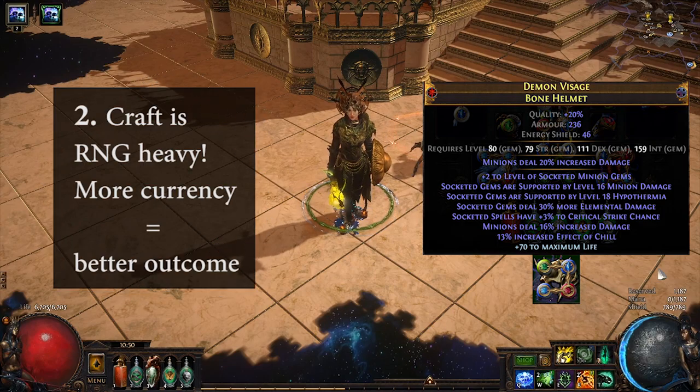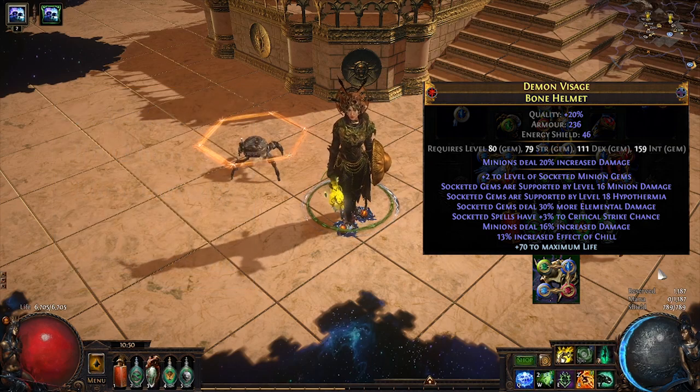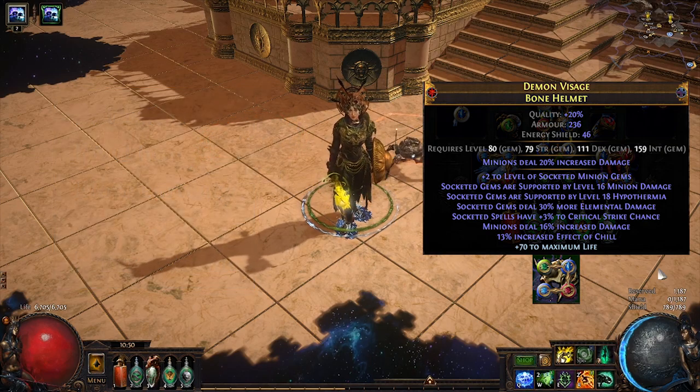Two, the item will turn out more and more powerful the more currency you throw into it. That happens because there are layers of RNG involved in crafting this item, so the more you are willing to spend, the better this item will become.